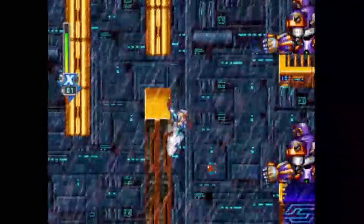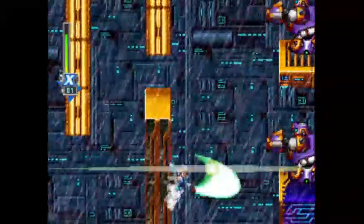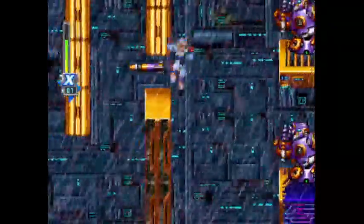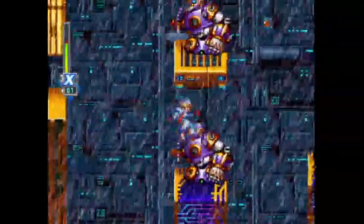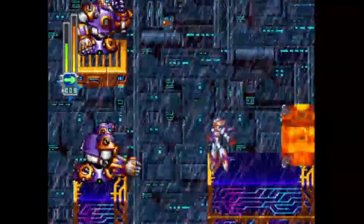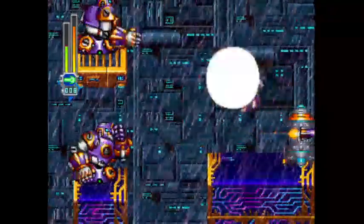Anyways, the rest of the level isn't that interesting. It's just more enemy spam and trying to get through before the rain kills you. And of course, we have more of the rainy Turtloid enemies that are really hard to destroy. At this point, just use whatever you've got to get rid of the rest of the transmitters and destroy this final weather control device.